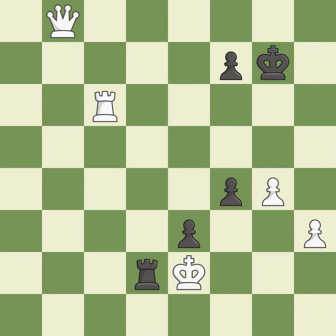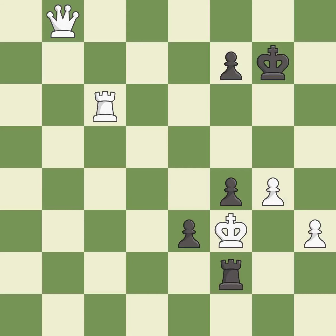This is a fair move — it is good. This leads to checkmate, but another move gets there faster — it is excellent. This is the strongest option — it is best. This continues the checkmate threat — it is forced.